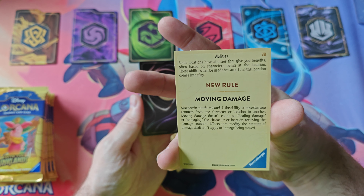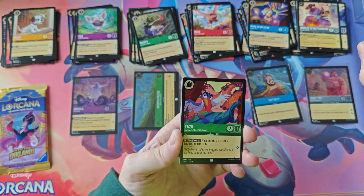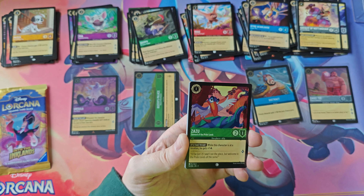If you're at the right location — the Bayou — every time a character there quests, you draw and discard a card. So if Beast is at the Bayou, he quests, you draw and discard, Sheriff of Nottingham deals one damage, Beast readies, quests again for two more lore. Do that nine times and you've won. It's probably not as easy to set up, and as soon as you play the Bayou opponents know what you're doing, but still — it's insane.